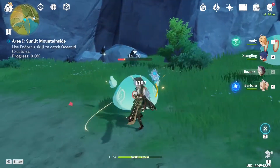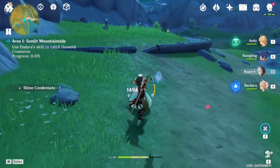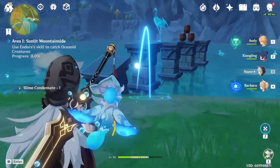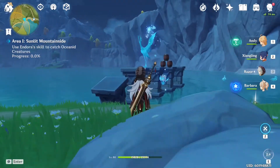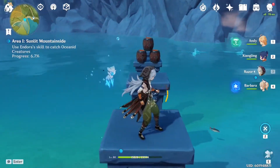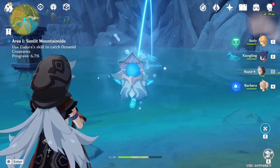By the way, Oceanid is the water boss that I've been having trouble with for good reason — I don't have a perfect setup with that thing, and I know we're gonna be forced to fight it eventually. There we go — we captured a water creature. We have to do the same thing with the others. Please be patient with me, it's my first time ever doing this.